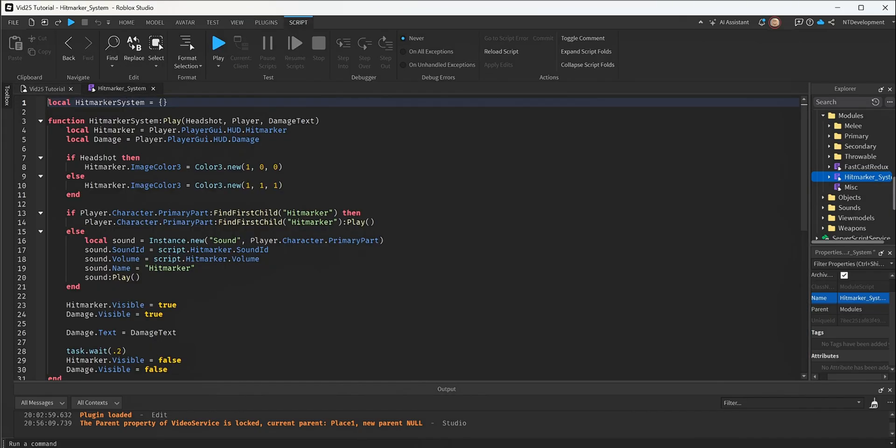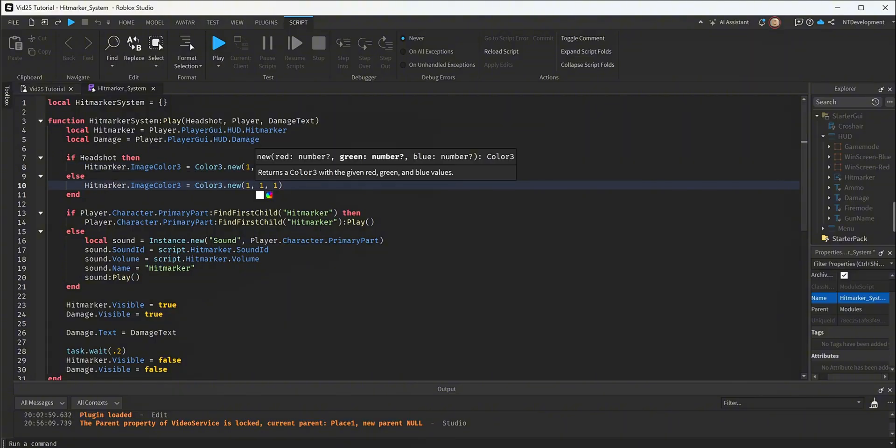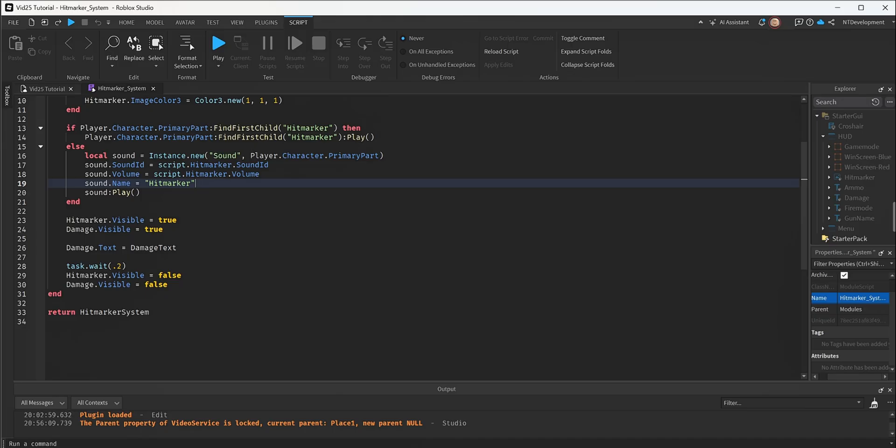Let's take a quick peek at what this code does. It scouts your guns for headshot, for damage, for the text, and it's connected to both the image hit marker and the actual damage text. It takes however much damage the shot does and transfers that to the damage text to show the proper cues. For headshot vs. else, this is the color — 100 is red and 111 is white — meaning a headshot makes the hit marker red and a body shot makes it white. The hit marker stays visible for 0.2 seconds, which you can adjust.